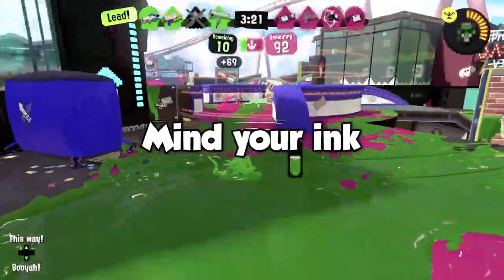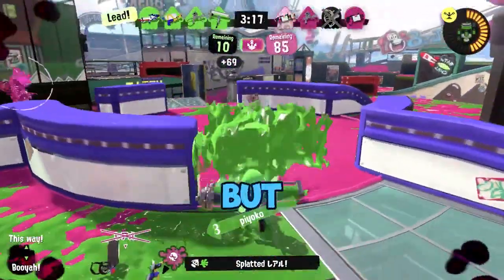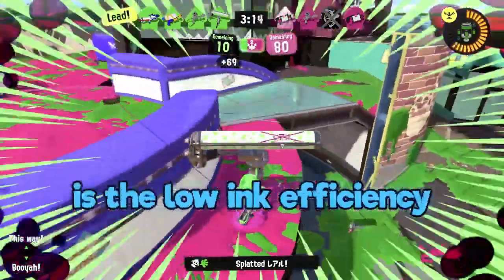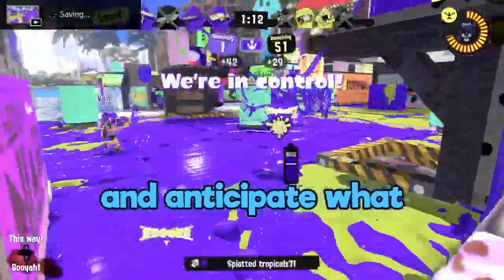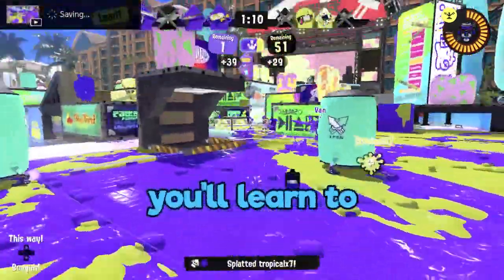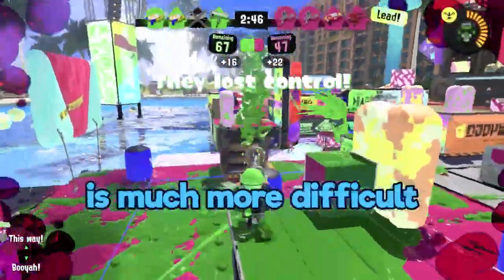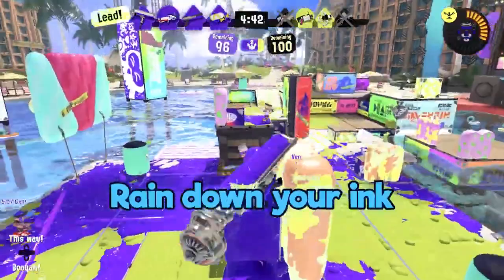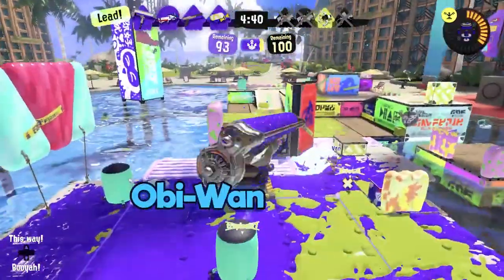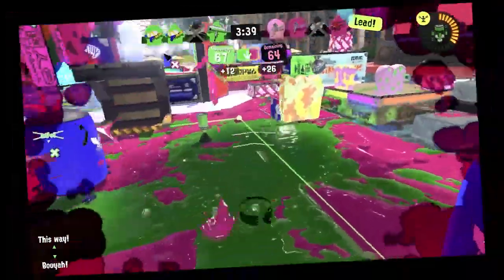Mind your ink. Dynamo is powerful, but the tradeoff for the power is the low ink efficiency. If you learn to mind your ink usage and anticipate what swing to use, you'll learn to improve. Get high — this roller is much more difficult to approach when it is above its opponents. Rain down your ink. Channel your inner Obi-Wan Kenobi and have the high ground. Hope this helps you Dynamo players.